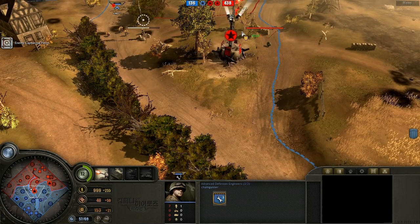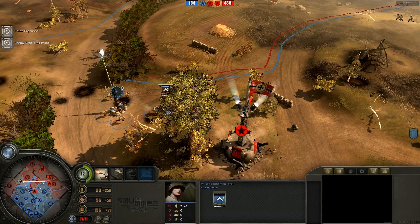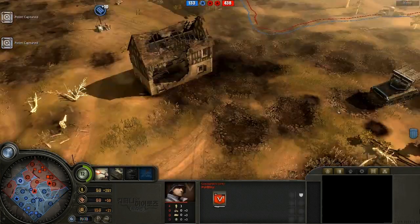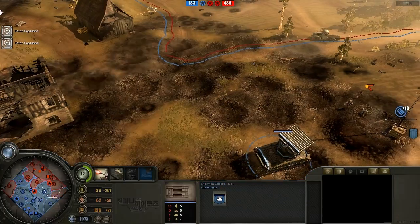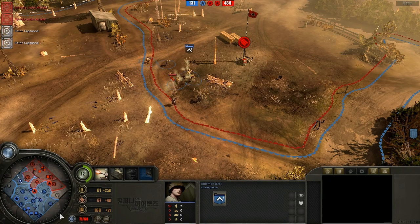It's also important to note the VPs right now — only 135 left for Chains. He is capping the middle right now, but I don't even think he's been paying much attention to the VPs, and they've ticked down fairly low — it's not exactly in his favor. He also hasn't gotten BARs yet, which is weird considering he's floating 160 fuel.